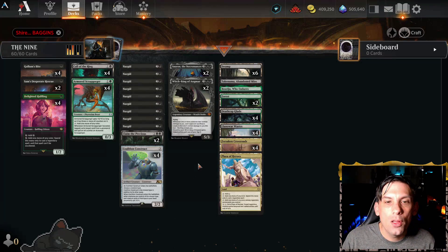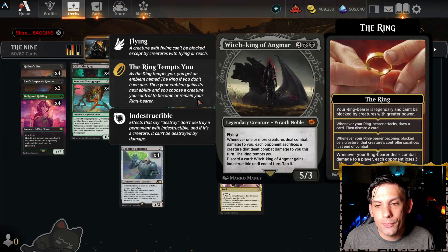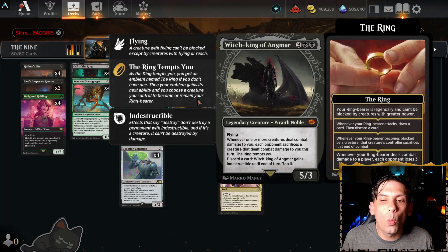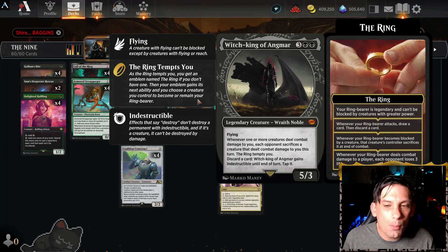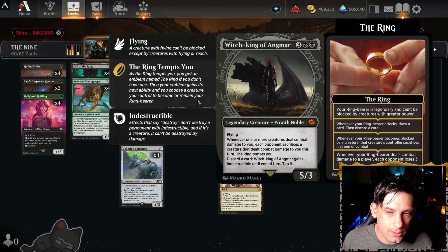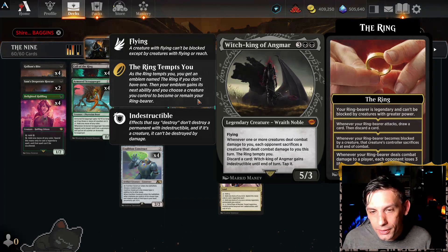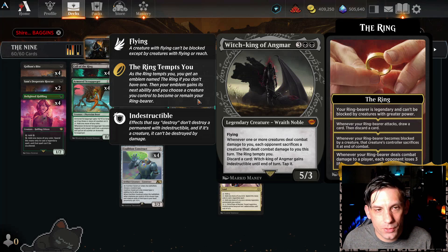For similar reasons, we have two Witch King of Angmar. This is five mana for a 5/3 flyer — it is a wraith noble, so it counts as a wraith. We're only running two because it's legendary. Whenever one or more creatures deal combat damage to you, each opponent sacrifices a creature that dealt combat damage this turn, and the ring tempts you. So they can't even swing in without losing a creature and triggering all of your Nazgul. Also, you can discard a card to give it indestructible until end of turn, so it's really hard to get rid of.